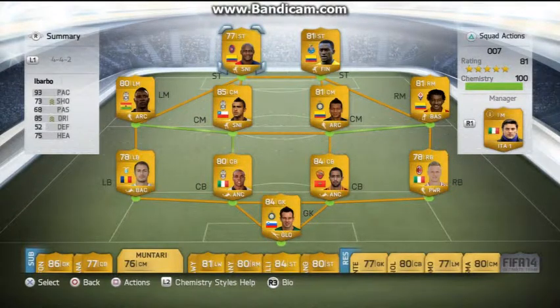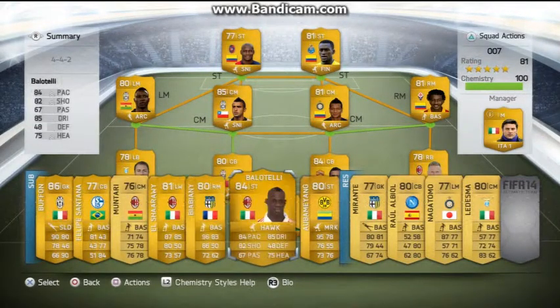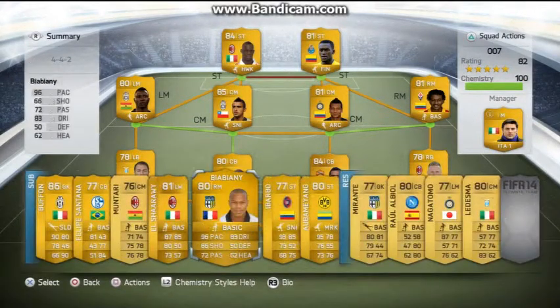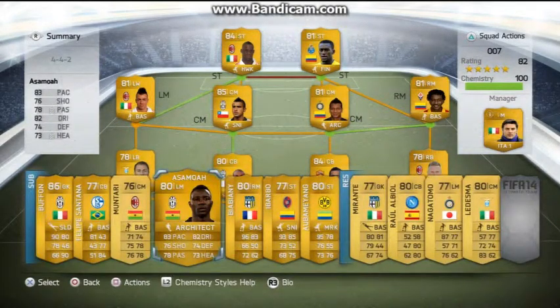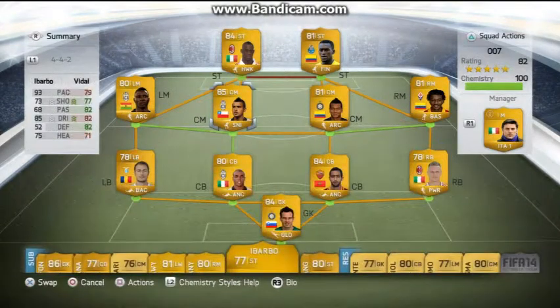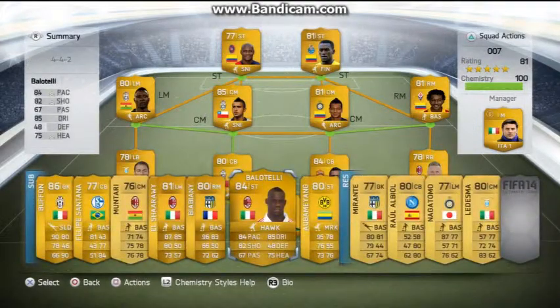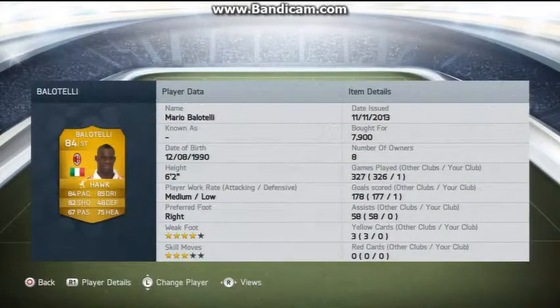That is basically the team. I'll show the bench — I've just got more sweaty players on there like Buffon, Filipe Santana, and El Shaarawy. I do my super subs: say if I'm losing 2-1, I'll bring on Balotelli and El Shaarawy and it still keeps 100% chemistry with a better rating. I do prefer Ibarbo and Asamoah as my starters, but you can always change to Balotelli if you've got the coins — or El Shaarawy, they're not that much: about 3.8k and 7.9k, so around 12k total.